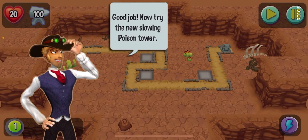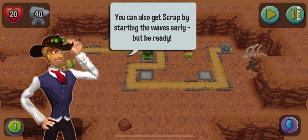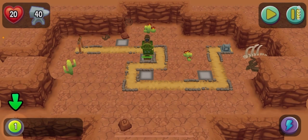It changed to the phone back. Good job! Now try to use a new slowing position tower. It's still at your level. You can also get scrapped by starting the waves early, but be ready.